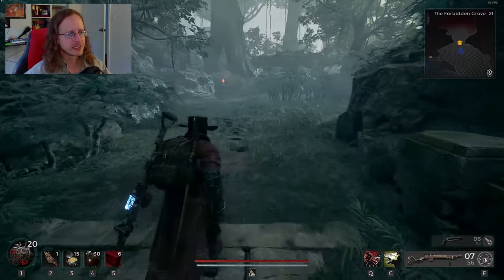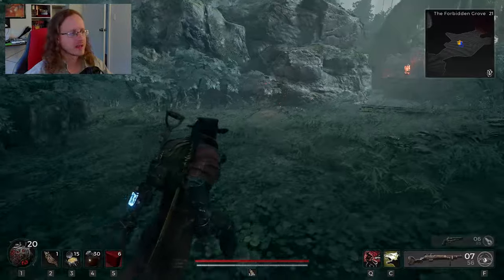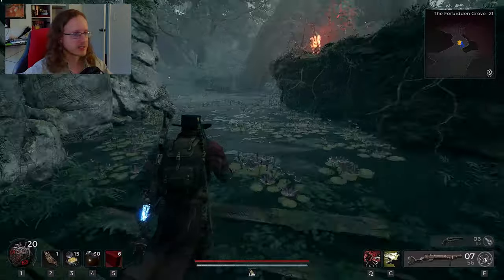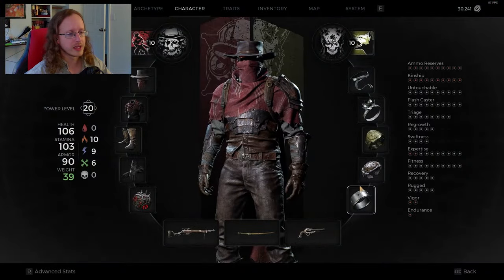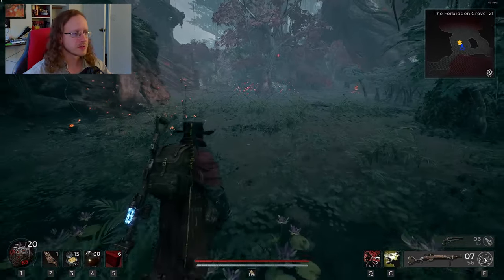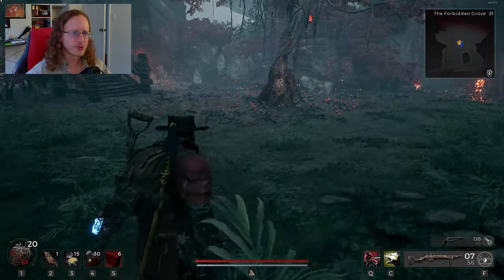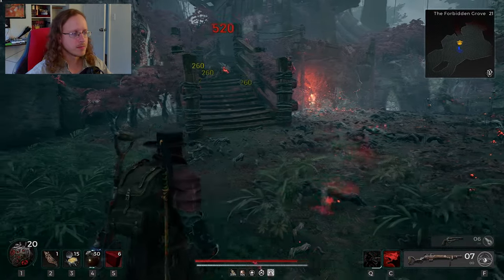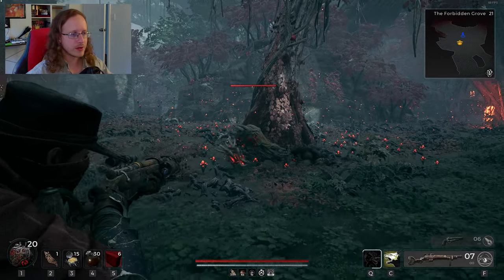Currently I have the attack dog buff on, so we get a lot of extra damage. I also really like the guard dog because drawing aggro is fantastic. Watch how quickly this comes back — it's just going to clear him. Boom, he's gone, lots of damage. He's melted and our skill is already like halfway off cooldown.